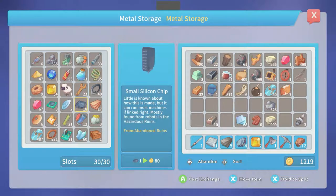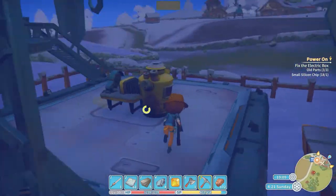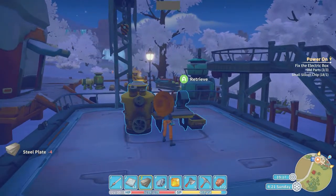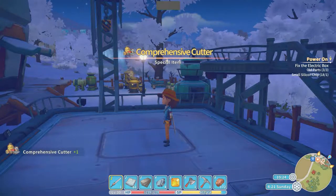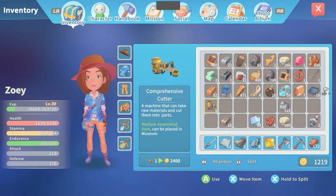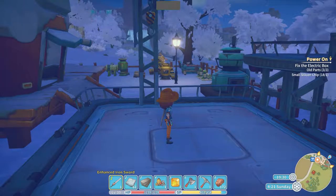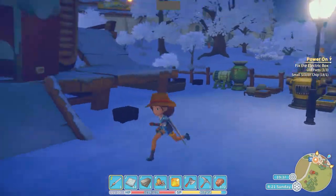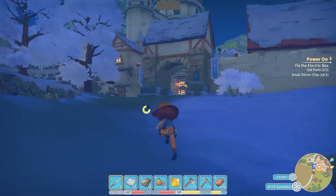Small silicon chip — yeah, I think it was one of these. There we go, we got the stuff. Okay. So we've got a comprehensive cutter. Now let's put this thing in our inventory. I think we're going to be too late to go and deal with — what time are we at? 1900. The restaurant's probably still open. Let's see if we can go get that done. Might just at least get started on these tasks for Django.